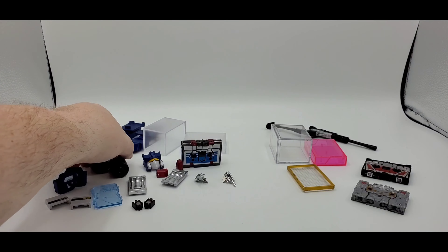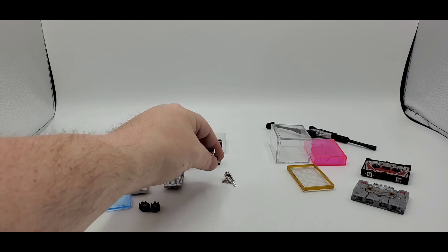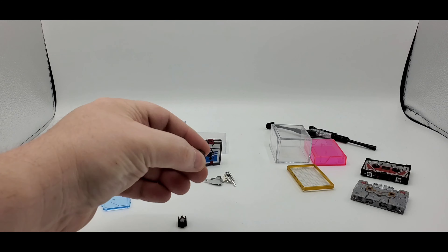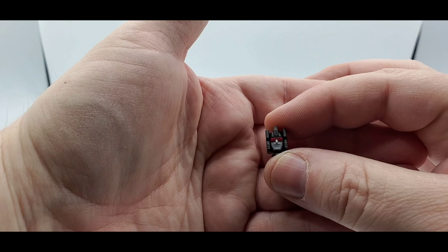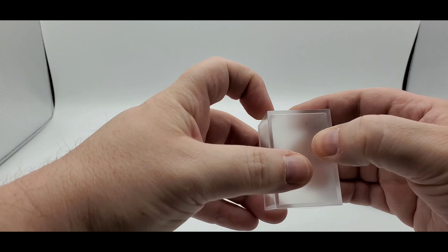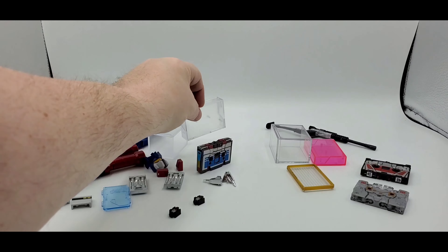Frenzy and Rumble come with their pile drivers - they're nicely painted and they do extend. He also comes with two guns, nicely done with nice silver paint and some chrome. He comes with two different head sculpts - really nice, kind of the mean 'get off my yard' look - red and gray paint. He also comes with a smiley face and a blank stare head option. He comes with the energon cube you can put on his chest, and a cassette case tape carrier as well.